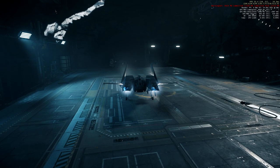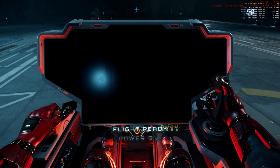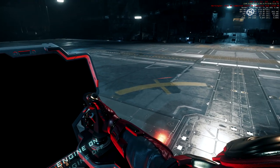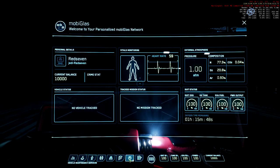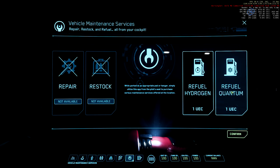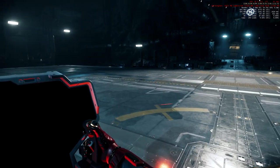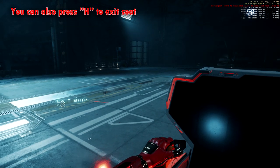I'll switch to first person and turn the engines off — there's a power-off option here. What I normally do is lock the ship by pressing the lock button, so no one can open it unless they're in my party. I also refuel before getting out since I tend to forget. Press F1, go to the wrench icon — Vehicle Maintenance Services — and choose refuel, restock, or repair. I'll refuel quantum as well and confirm. Then press F to find the exit option and leave the ship.